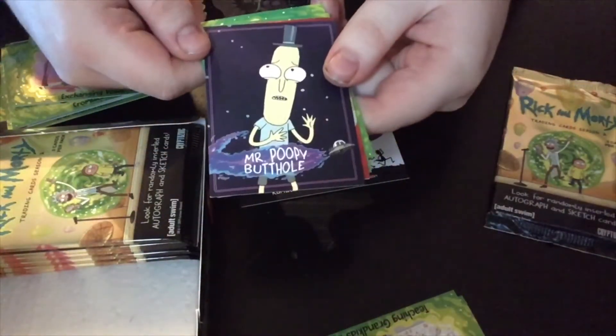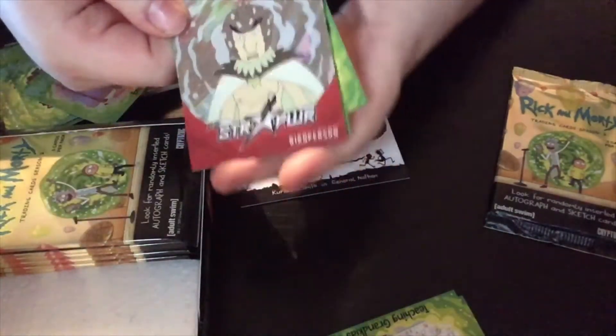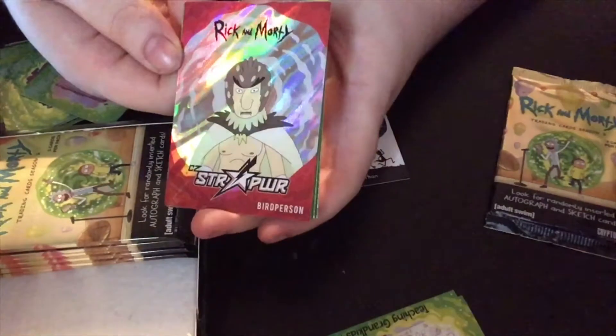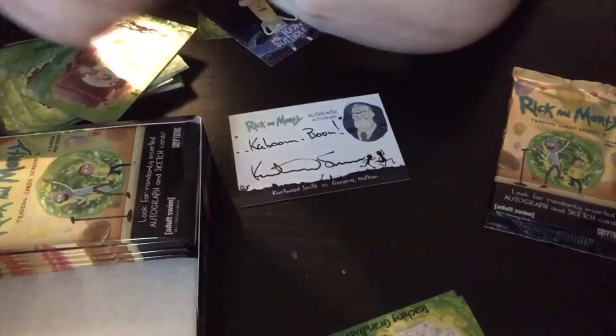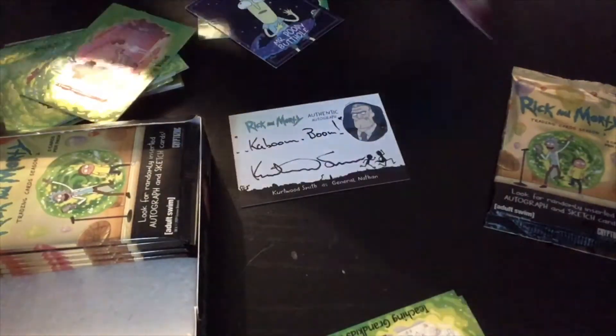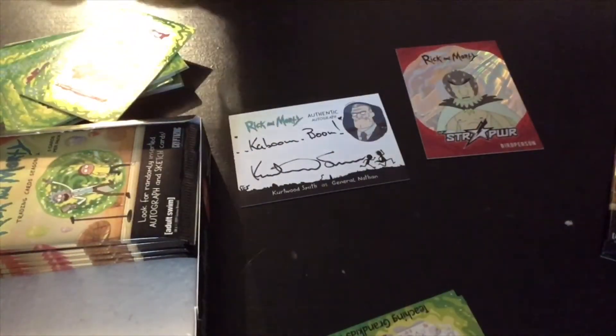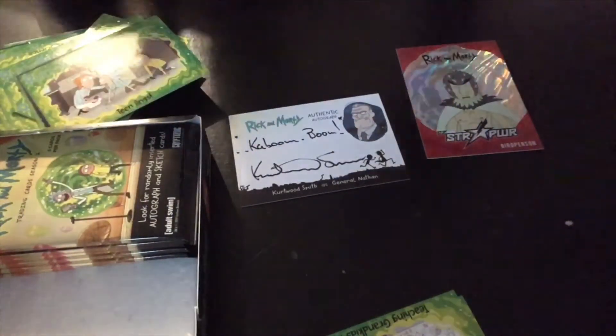We got the character card I wanted and that is Mr. Poopy Butthole - I love him! We got one of the character cards - I think they're about one in every box and a half. He's a really cool foil. We got the Bird Person and someone - that is a red parallel, so that's the non-numbered variation. That's an awesome card - almost like a box hit right there - and then we have two more base.